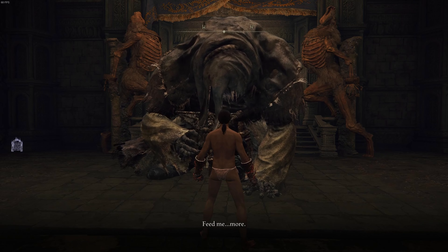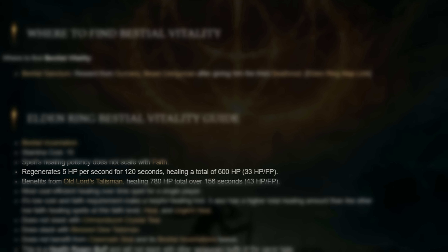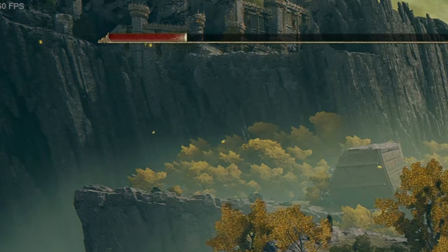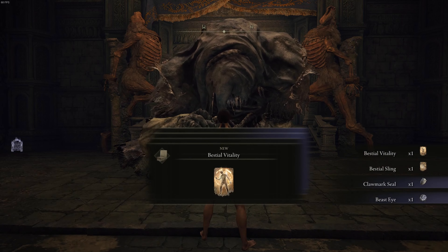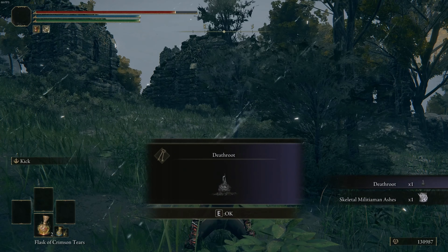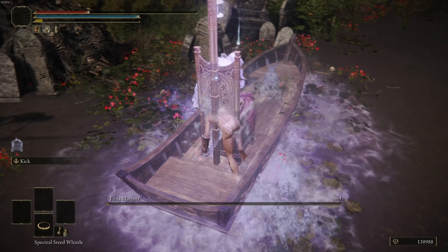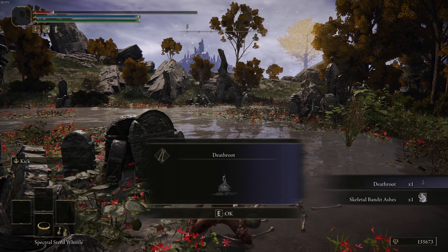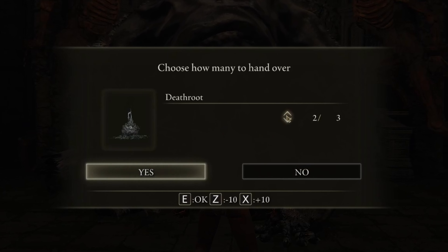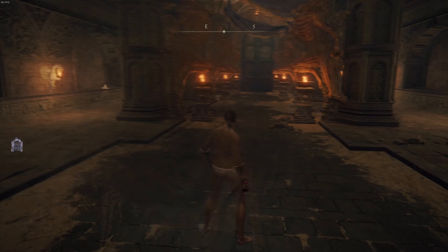Before meeting with the Omen King, we need to take a small detour to get an incantation called Bestial Vitality, which heals you 5 HP a second for 2 minutes and only costs 18 FP per cast. In a normal playthrough this incantation is beyond useless, but here it could help us a ton. To get it, you need 3 death root — the first from a Tibia Mariner in Liurnia, the second from a Black Knife Assassin in the Deathtouched Catacombs, and the third from another Tibia Mariner in Liurnia of the Lakes. After collecting all 3, I talk to Beast Clergyman, and with Bestial Vitality added to our belt, we're more prepared than ever for Morgott.